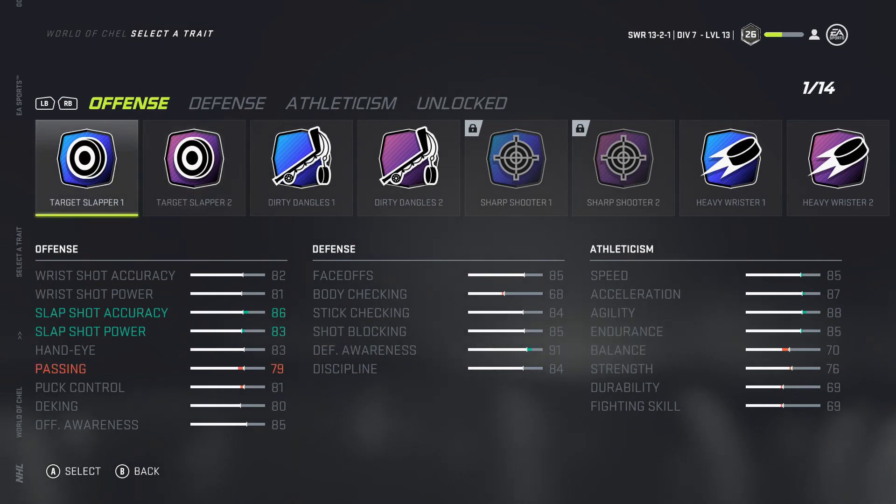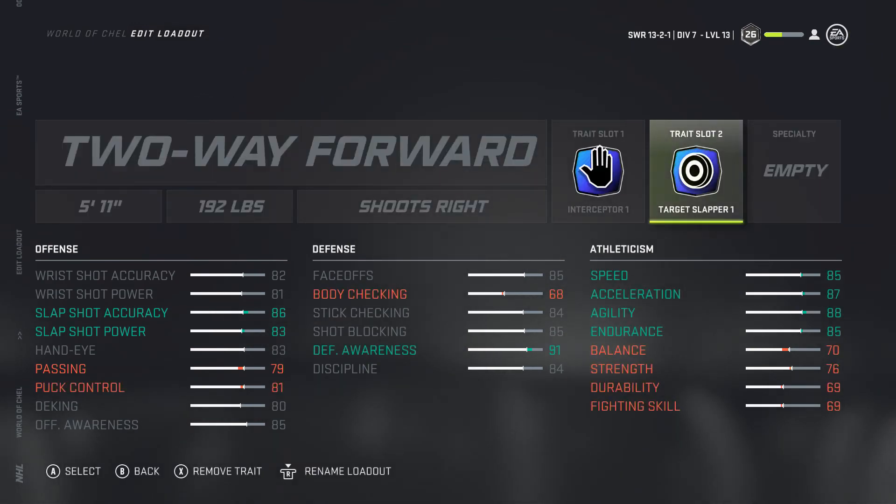For trait 2, I'm going with Target Slapper 1 — more for players who like to take big one-timers from the point, especially with this more offensive build. Putting on Target Slapper 1 gives you shot accuracy and shot power, and you're only losing passing — 79 passing in this game is enough to get most things through. That extra power on your slap shot and one-timer helps get those shots on net.